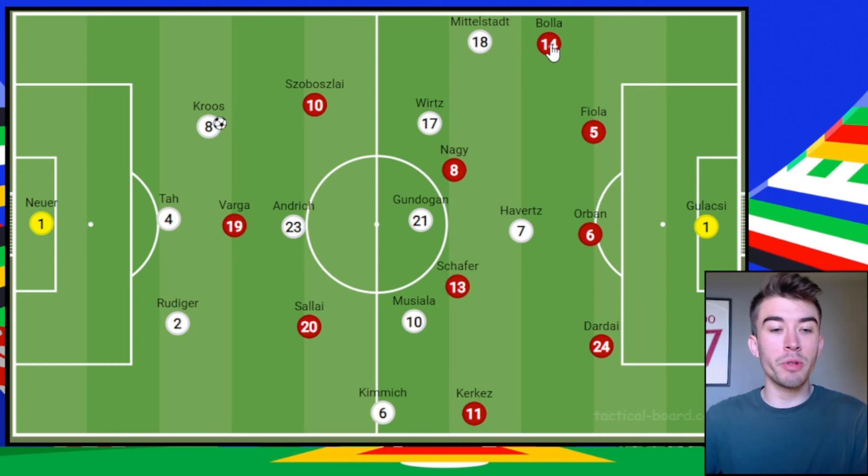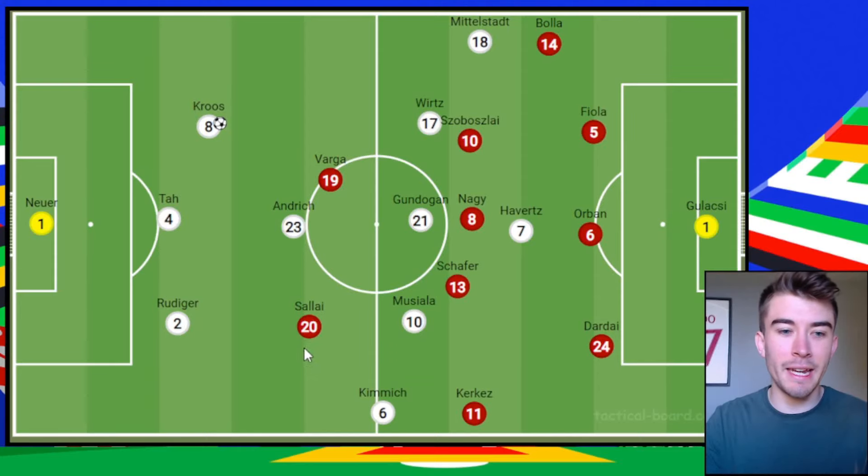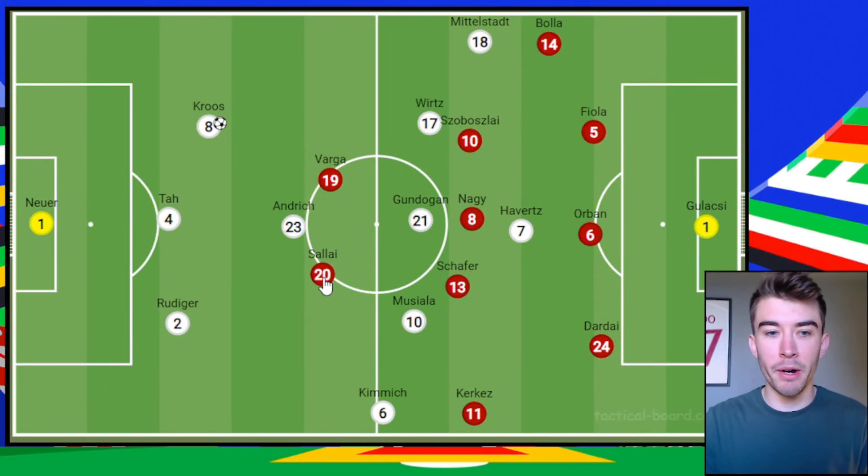In terms of Hungary's setup, they get a lot of men behind the ball using a back-five shape. Initially it looks like a 5-2-3, but it can quickly collapse into more of a 5-3-2, with the aim of getting lots of men behind the ball. This is exactly what Germany would have expected — a Hungary side that wanted to sit deep and try to restrict the space.